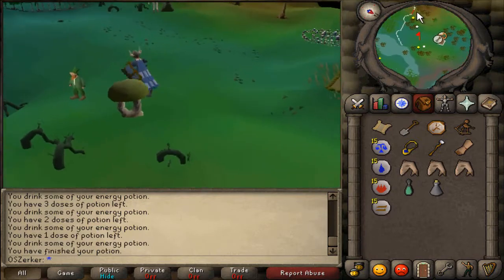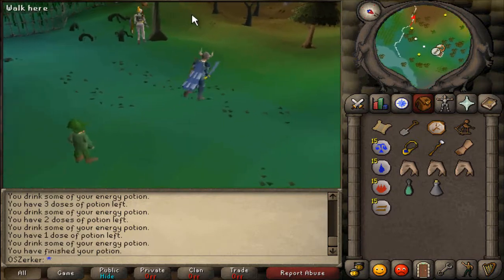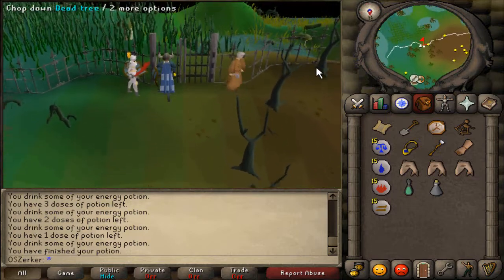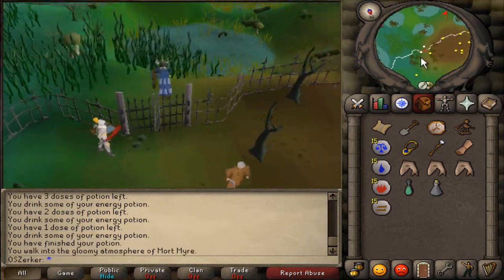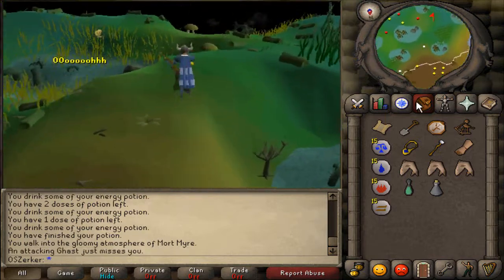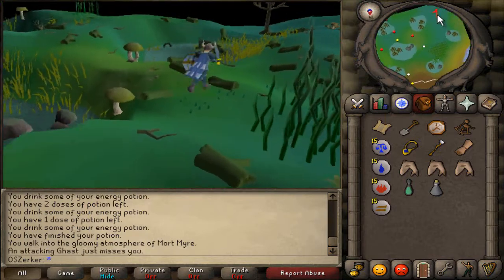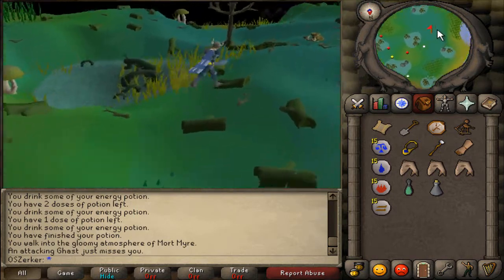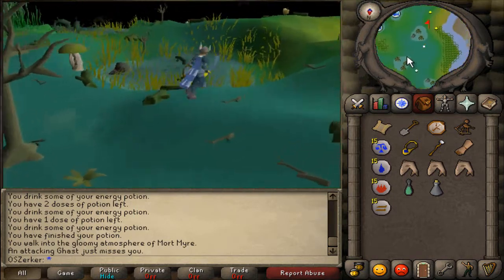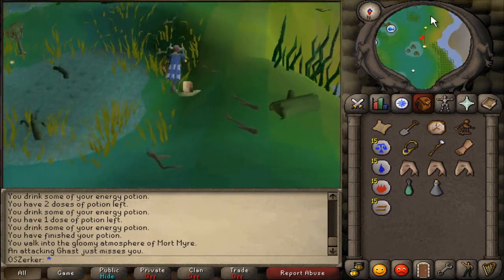Anyways, I kind of wish they would add the automatic refill option to the Ectophial — that would be a lot more helpful. But anyways, as I was saying, we're heading down to the southern part of the swamp here. And I just wanted to kind of explain that I'm not going to be doing level 3 clue scrolls for a while on these videos.